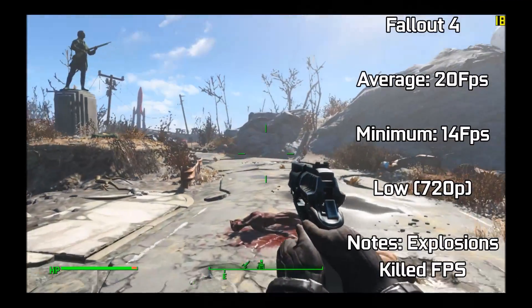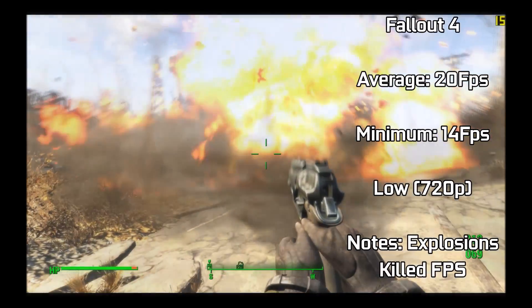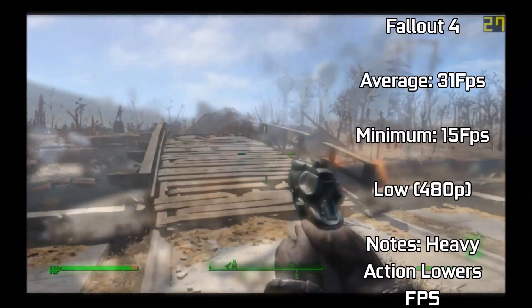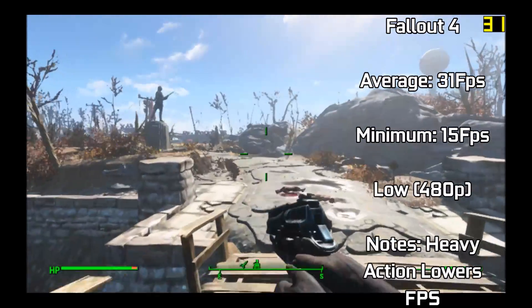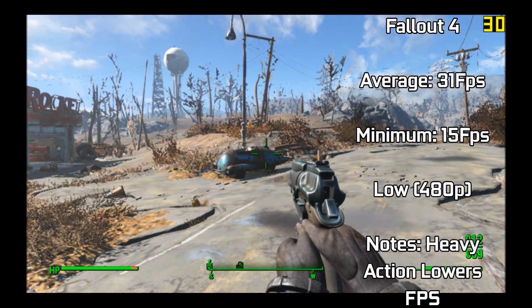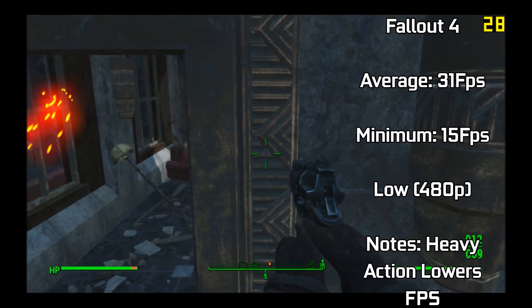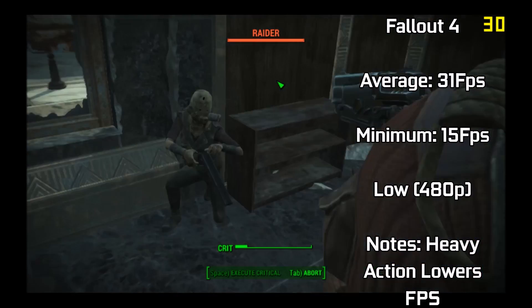Fallout 4, running at low settings at 720p, offered us an average of 20fps — not the most playable experience, with minimum FPS dipping down to 14fps when explosions occurred. Not a game I'd really want to play at these settings. Lowering the resolution to 480p gave us a much more playable 31fps, hovering around this mark while exploring the wasteland. Explosions and particle effects — the chip powered through, only dipping just below 30fps to 27fps, and it provided capable FPS in towns and cities, giving us a playable experience to take on a few enemies.